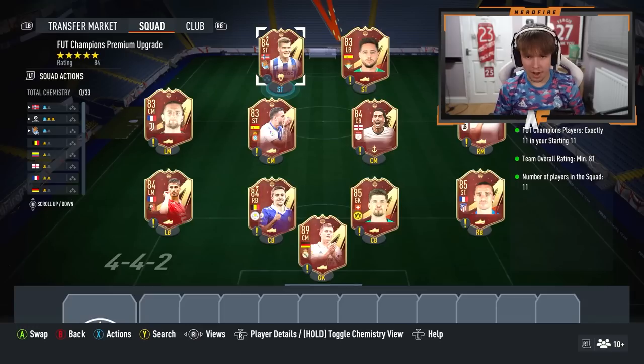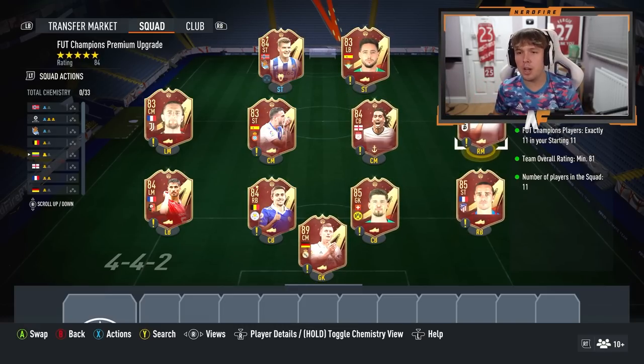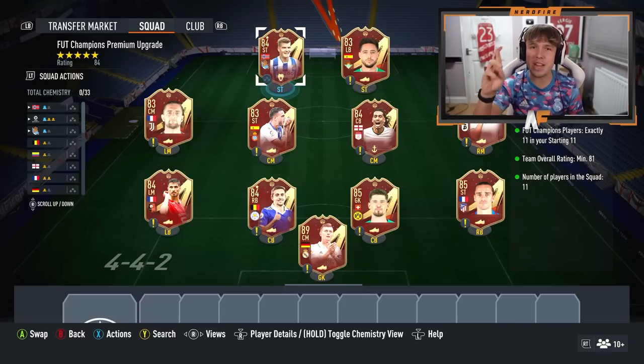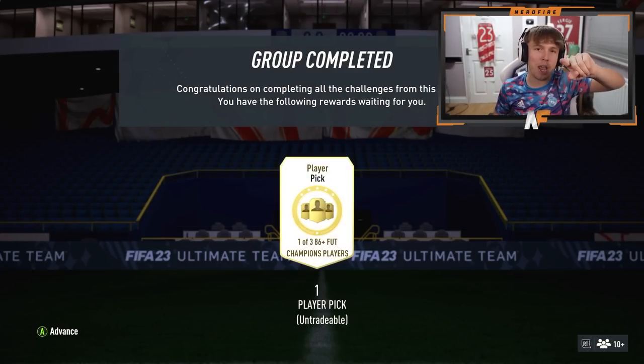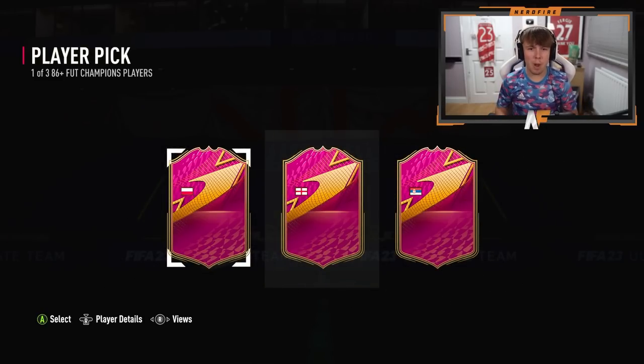We're about to do the 86-plus Foot Champs premium upgrade on the road to glory. We're putting in Muriel who I don't really use, and Saul who's kind of usable but I don't use either, so in they go. We'll do a flag reveal for this player pick - fingers crossed it can be a good player. We've completed the Foot Champions premium upgrade on the road to glory. Let's get across to the player pick - the nations are Poland, England, and Serbia.